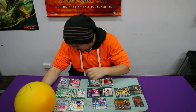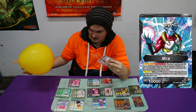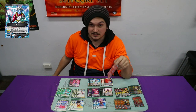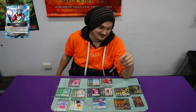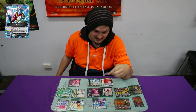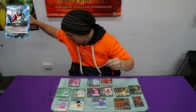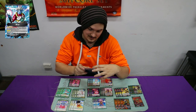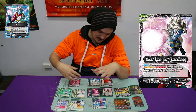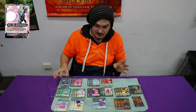Hey guys, it's Joshua Schmidt here giving you the Mirror deck profile. Alex, thank you for always giving me your decks. Mirror is a self-awakening black leader which gives himself 5k and places the top three cards of his deck into the life. When you're at four or less, you may choose up to two of your energy and switch to active mode. On the other side, you can choose up to three cards, warp them and add to your drop, then gain 5k.